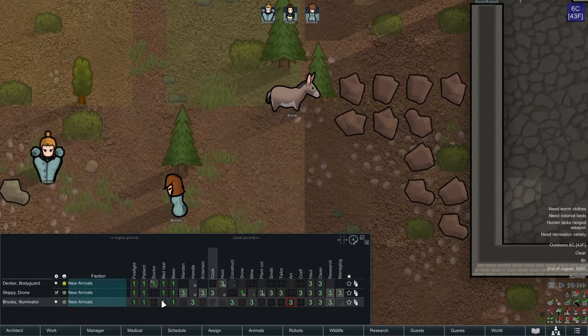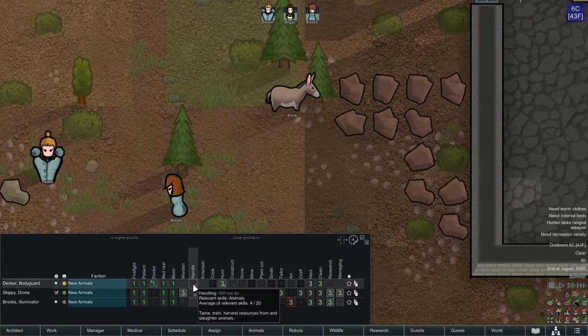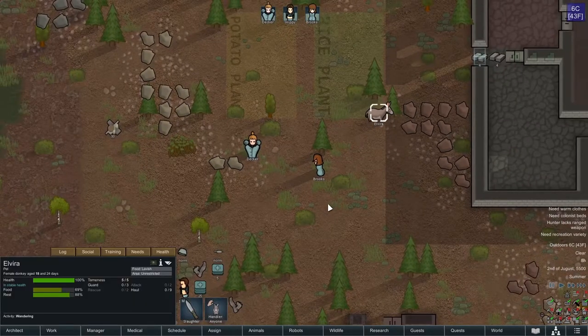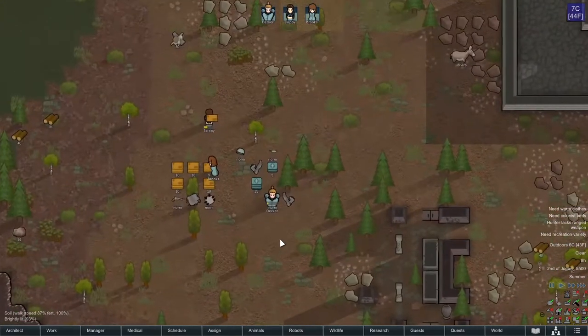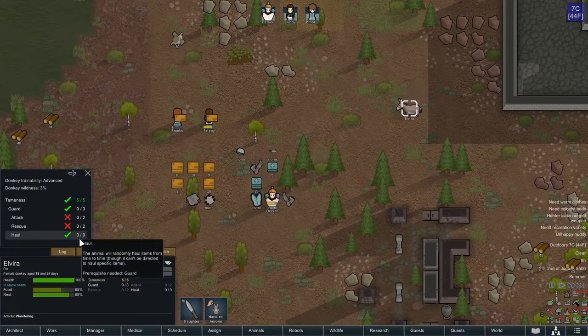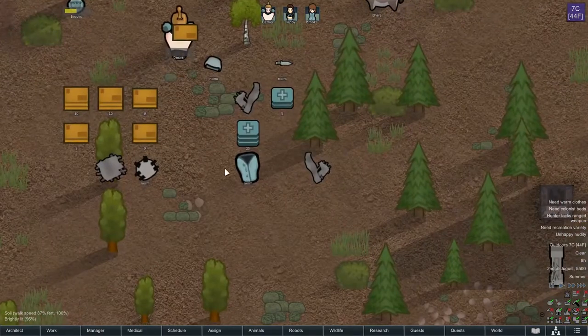Decker — who's my handler here? Four. Skippy... Decker, we're going to put you on priority to train up Elvira. I do have a mod that makes animal hauling a little bit more competent, but it does require a little bit more training — they need nine instead of seven.